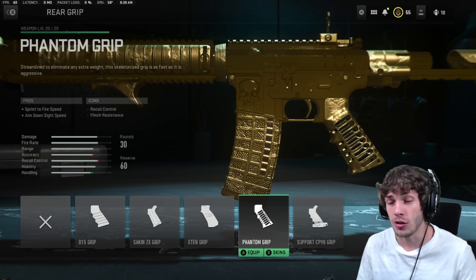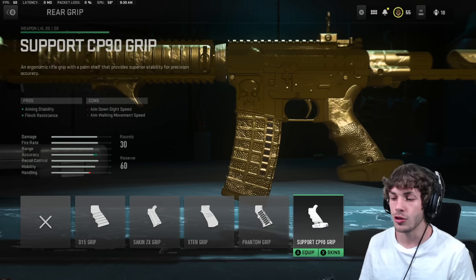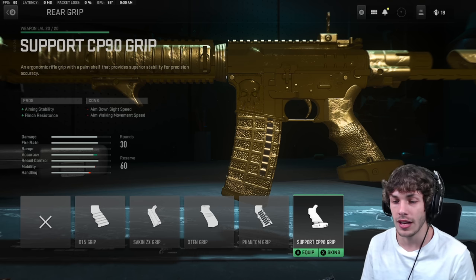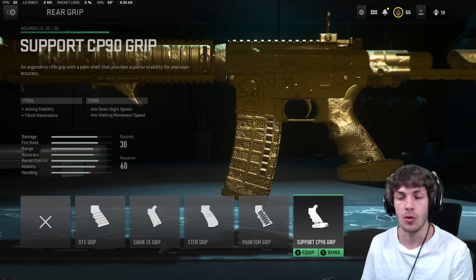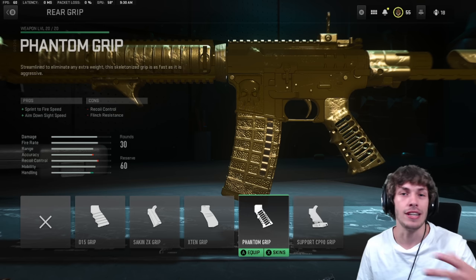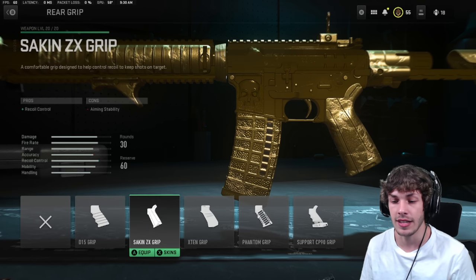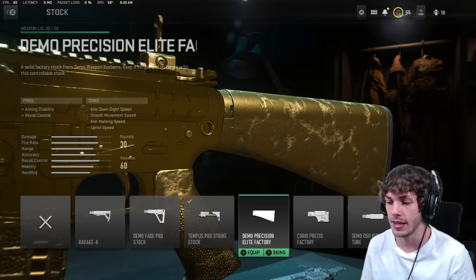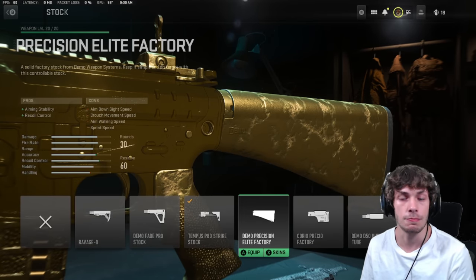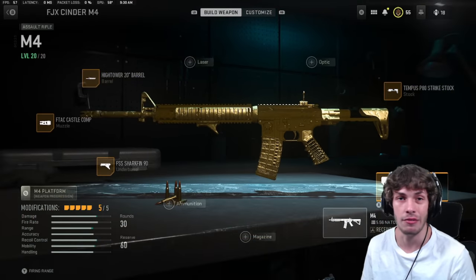Since I'm not running a sight on this build, I'm going to the rear grip and adding the Phantom Grip just so I can rush a little bit more. Most of my setups are built for aggressive playstyles. If you want more recoil control for Invasion or Ground War and need to kill enemies at long distance, try the Support CP90 Grip — though it hurts ADS speed a lot. There are other options like the Saken for recoil control, or the Demo Precision Elite Factory stock for recoil control, but overall this is my personal favorite setup.